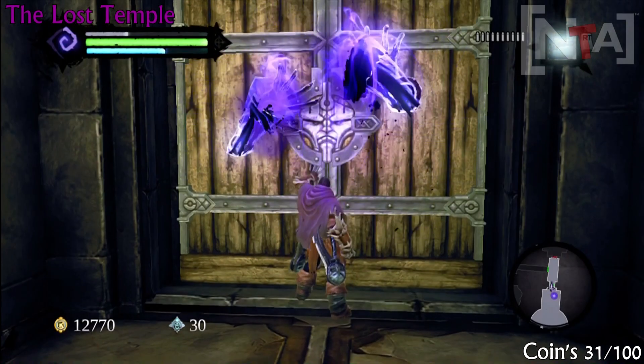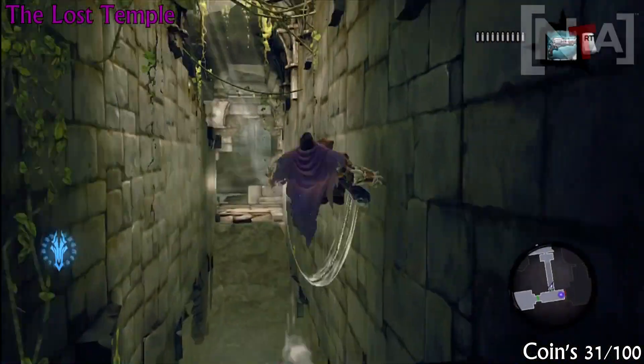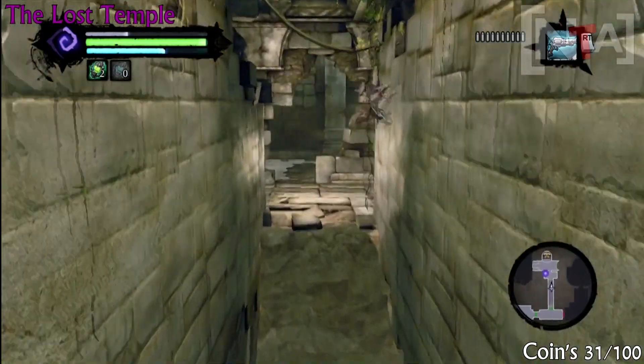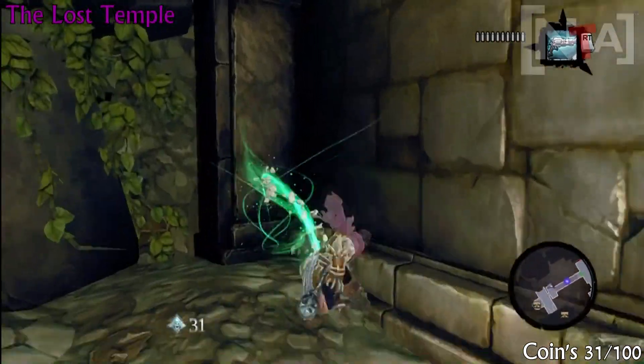Coin number 31. Once you get a little bit further than the previous area, you will have to come through here anyway — it's part of the story. Now you want to do a wall-run jump, wall-run jump, and get to the other side. As soon as you land, look to your right and you'll see coin number 31.